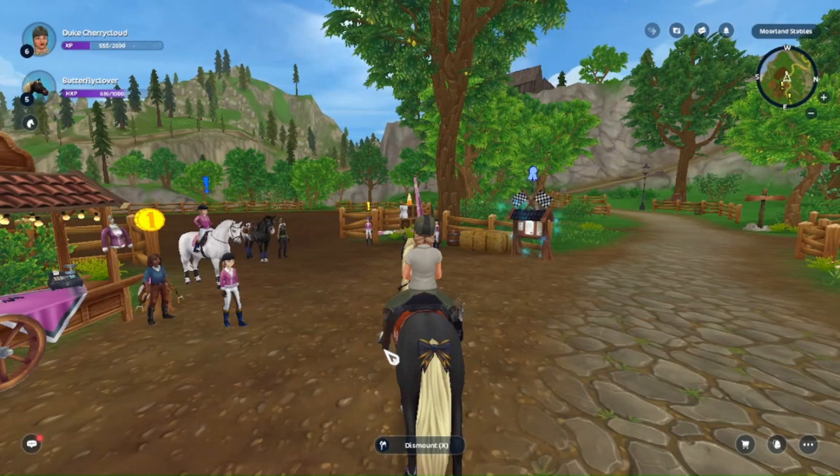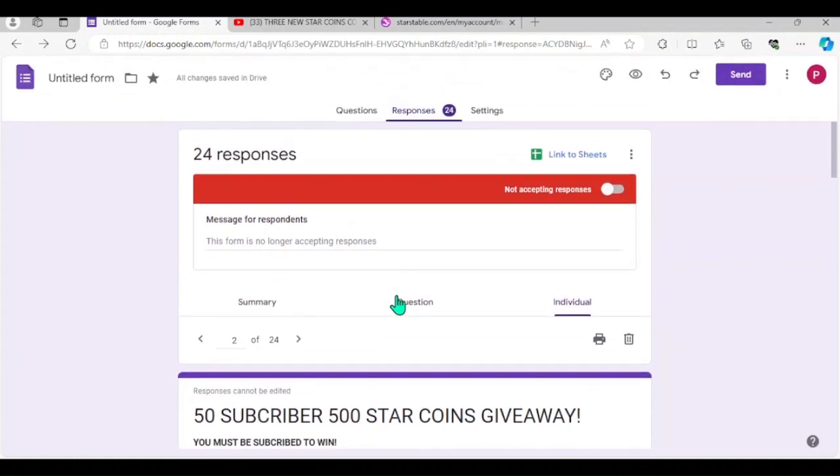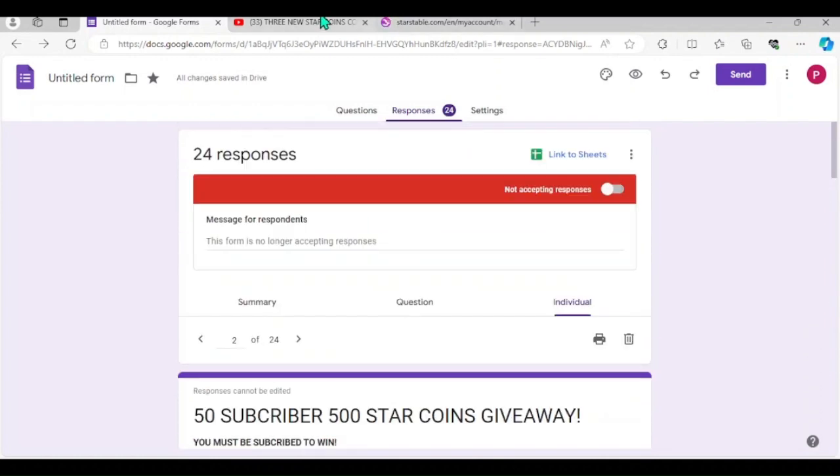I've just tried my best. I was doing the whole Google Form thing — looking at every single answer with a random number generator and everything. Then I had to go into Star Stable and mail them, but the mail system wasn't working and kept falling apart. So all you have to do is redeem the code I'm about to say, and then go into the comment section and enter 'redeemed.'